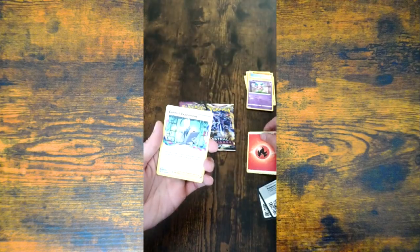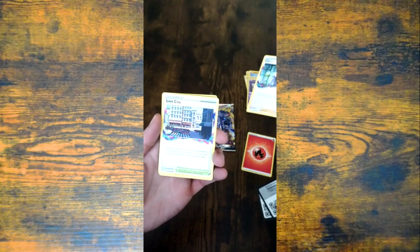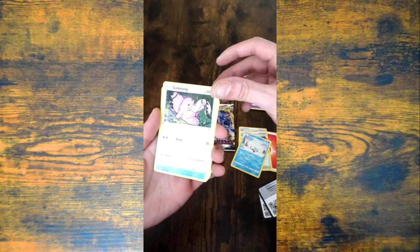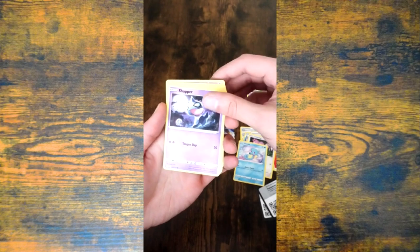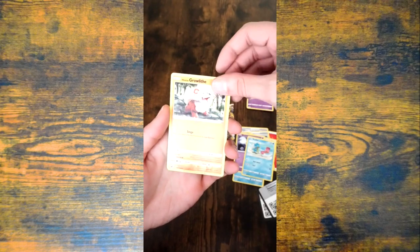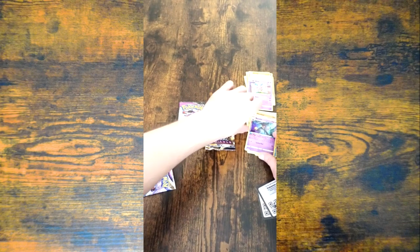Another Fire Energy, a Colress Experiment, a Lost City, a Swanna, a Licketung, a Horsea, a Shepard, a Shalos, a Grow Light, a Mienshao, and a Bonnet. And that was it — no hits in those two.